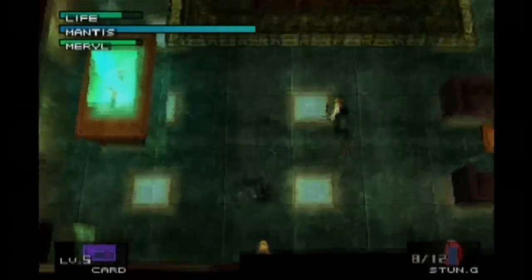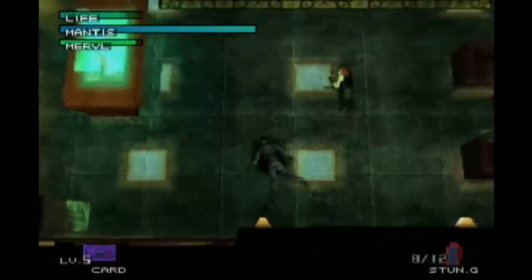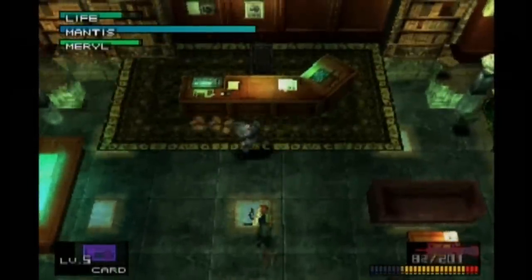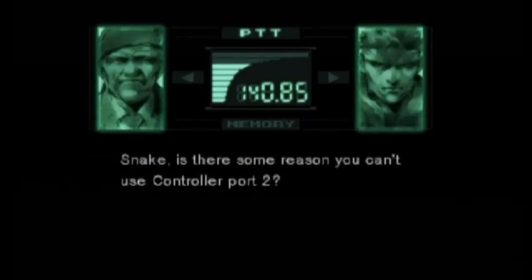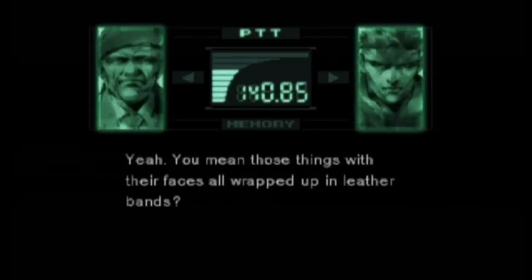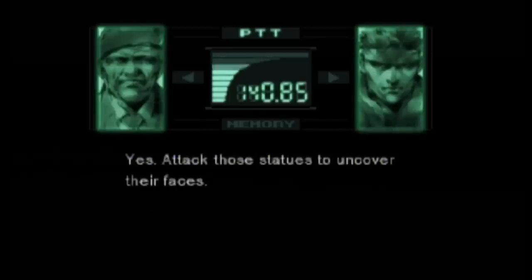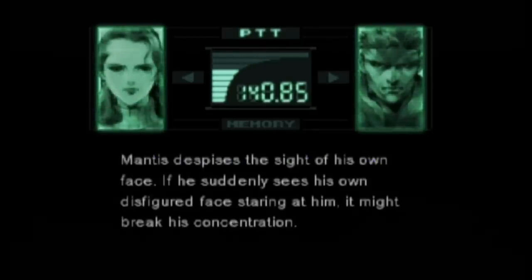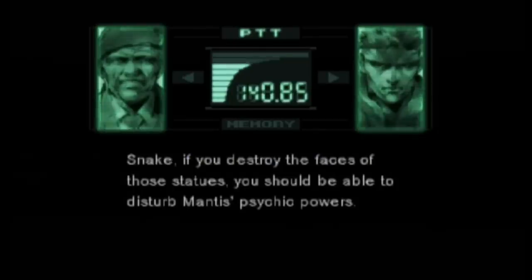And finally, the boss battle with Psycho Mantis has one of the most interesting ways to beat it — having to switch your controller into a different port so he can't read your input. But that's not the only way to beat Mantis. If you die after Campbell tells you to switch controller ports, the next time you do the fight, Campbell will ask if there's some reason you can't switch to port 2, and tell you the real way to defeat Mantis. 'Do you see something that looks like a statue on both sides of the room? Attack those statues to uncover their faces. Those statues are modeled after Mantis's real face — Mantis despises the sight of his own face. If you destroy the faces of those statues, you should be able to disturb Mantis's psychic powers.'